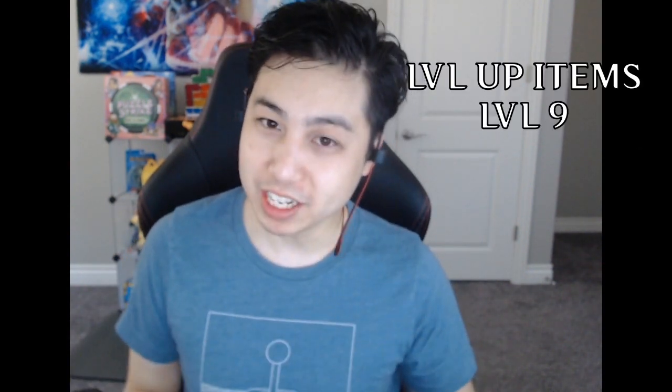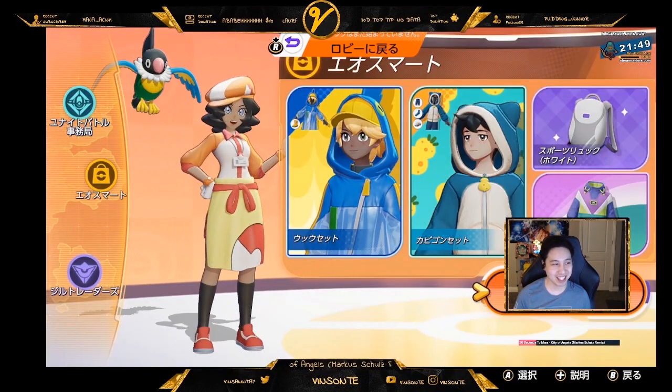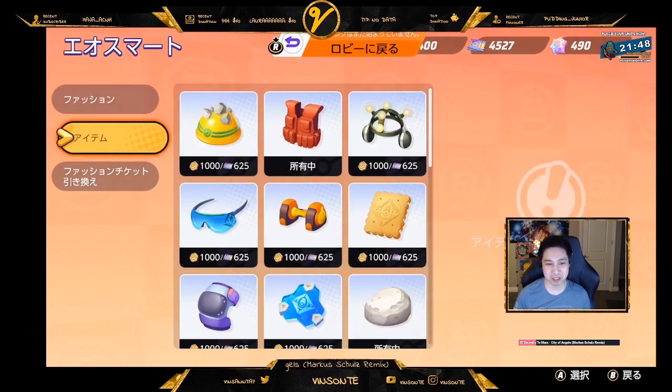You unlock the first item slot at level 1, the second item slot at level 7, the third item slot at level 10, and you can level up your items once you get to level 9. You can buy these items in the shop on the second tab of the clothing shop.